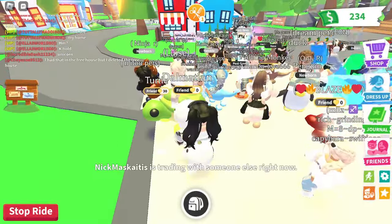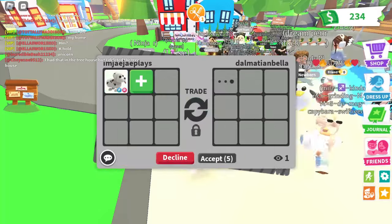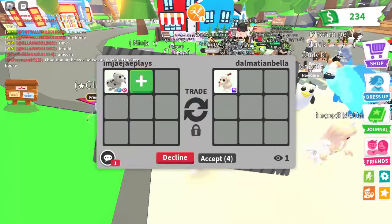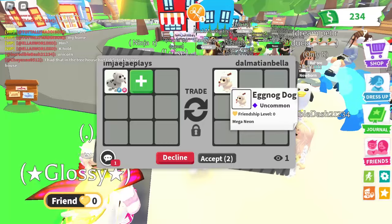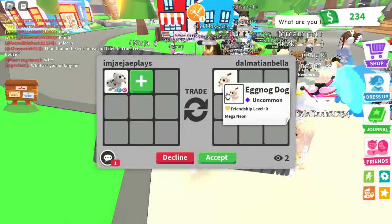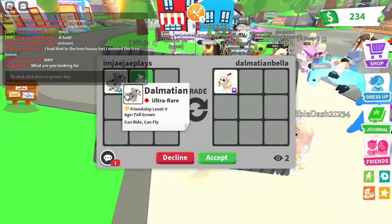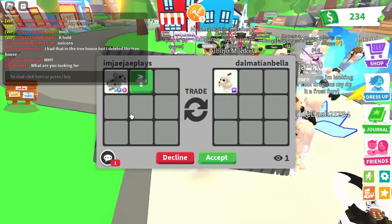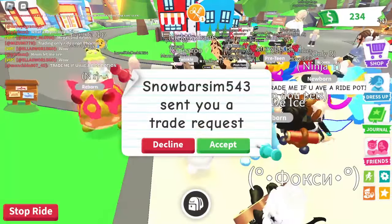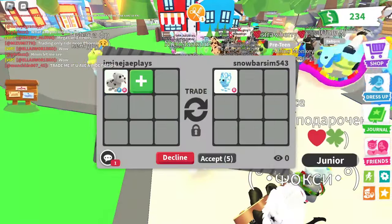For our next trade we are getting offered a mega Eggnog Dog. These are both Christmas pets, except the Dalmatian came out first so it has more value. The Dalmatian is an ultra rare and the Eggnog Dog is an uncommon, so even though it is a mega, this trade is still a lose.